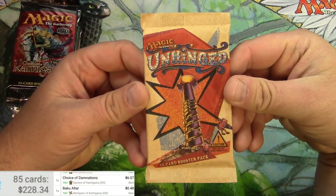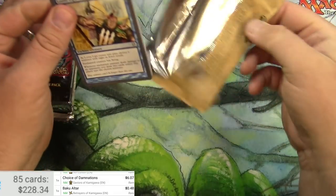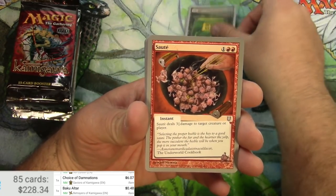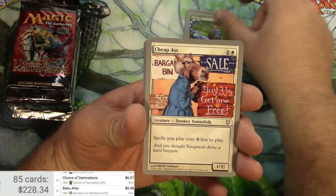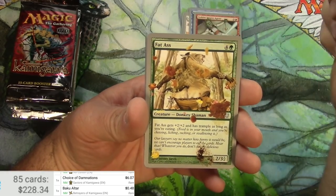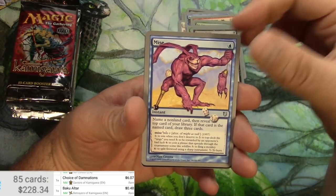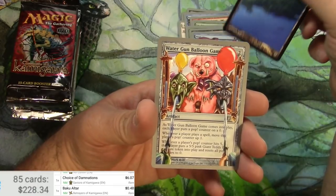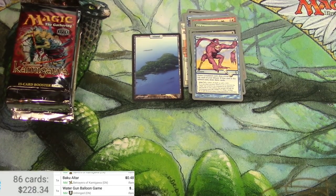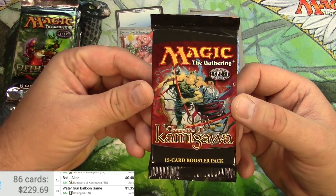Starting with Unhinged — going to be scanning the rare in every pack. These are interesting, like a paper pack. Cards include Vile, Sauté, Cheap Ass, Bursting Bibles, Blood Letter, Common Secret Agent, Fat Ass, Frazzled Editor, Granny's Payback, Booster Tutor — that one's pretty decent — a full art Island, and the rare Water Gun Balloon Game. Scanned at $1.35; the Island is a pretty good hit too.